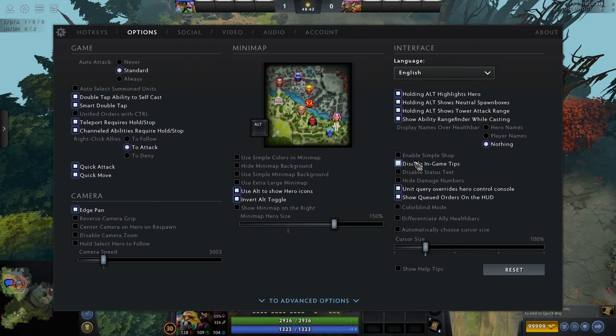Disabling in-game tips removes the little wizard that tells you to do certain things, like if you haven't gotten enough XP recently or haven't used a magic wand. It can be useful. I'd recommend having it on for your first few games, but if it gets annoying, just turn it off — it's really not that important.